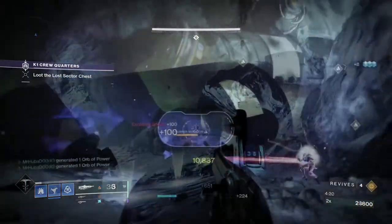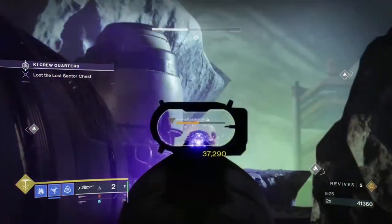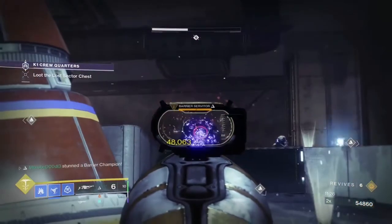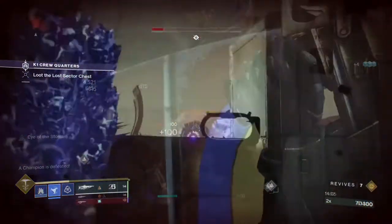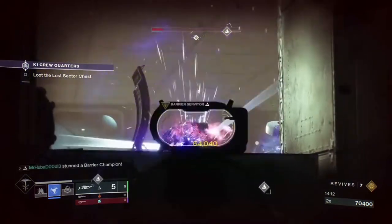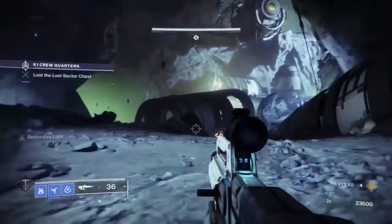The first Barrier Champion will spawn in the second room after you kill some ads. The second Barrier Champion will also spawn in the second room, right before you cross over to the boss side. The third Barrier Champion will be with a ton of Shanks as you make your way up the slope, and the final Barrier Champion will appear in the boss room after you have damaged the boss to about half of its health.